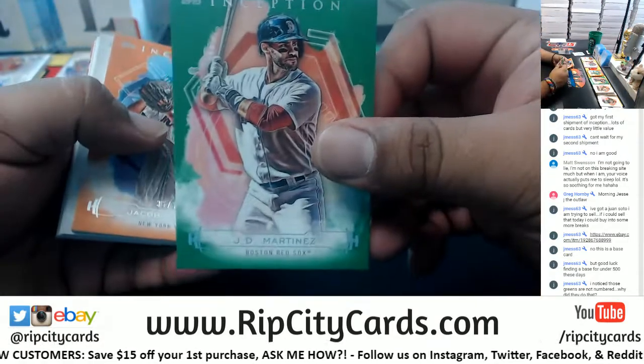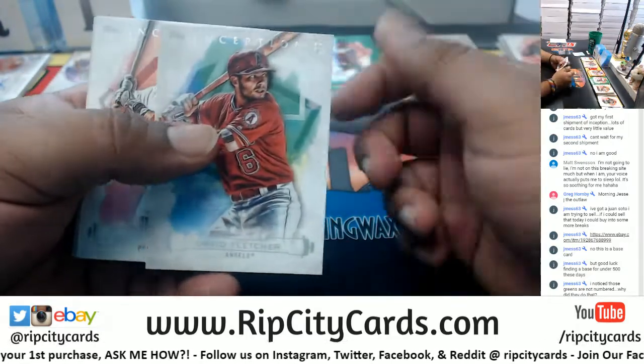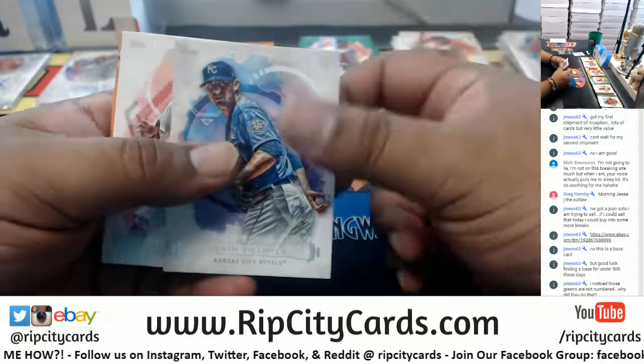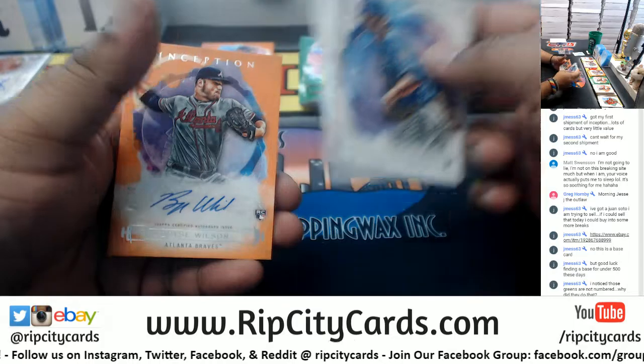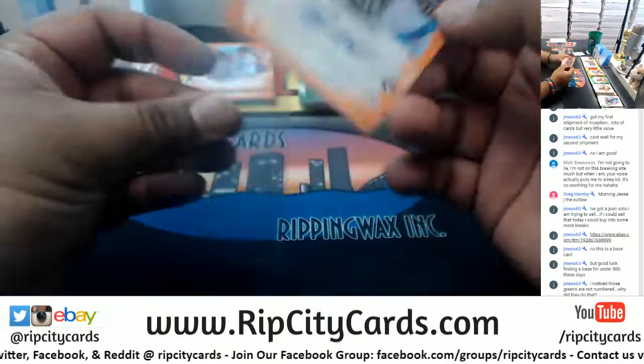Not in this box. Martinez Red Sox green, Degrom Mets to 50, Fletcher Angels rookie, Martinez Red Sox, Phil Mayer Royals rookie, Lugo Tigers rookie, Bryce Wilson to 50 rookie autograph for the Braves.